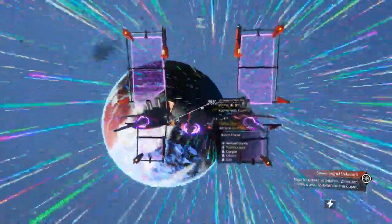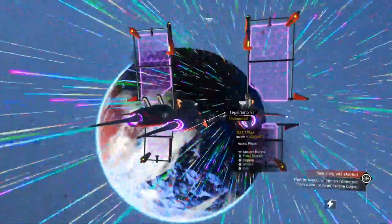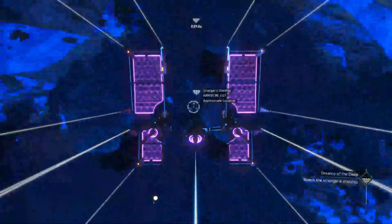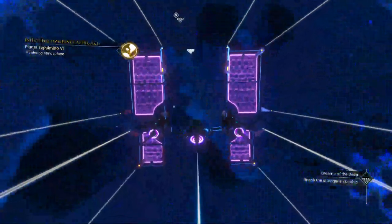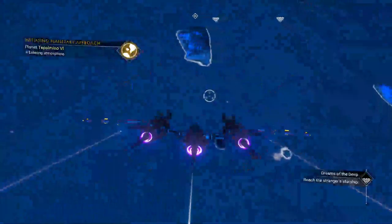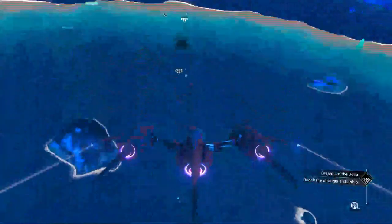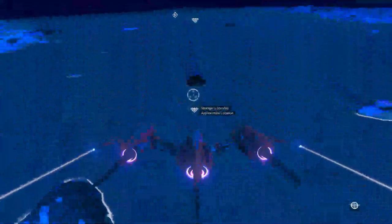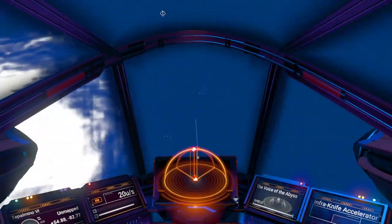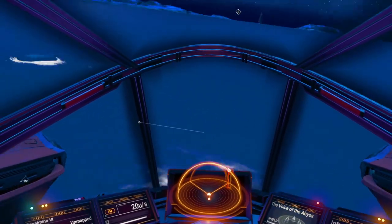A nearby object — no thank you, I know exactly who you are. You're trying to sell me an extended warranty on my vehicle and I'm really not interested right now. Supposedly there's a stranger's starship in this vicinity. Looks like it might be underwater. I'm going to switch to first-person view. It is over here — you see there's a ship right there. It's under the water, so we're going to have to do a little swimming.